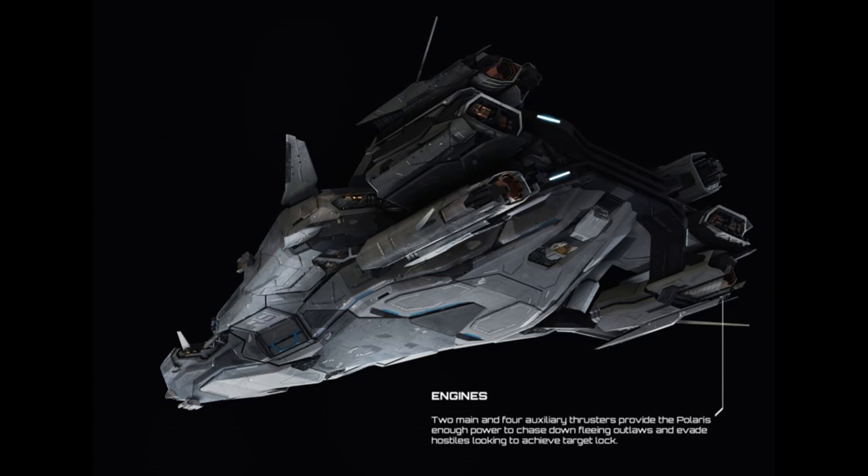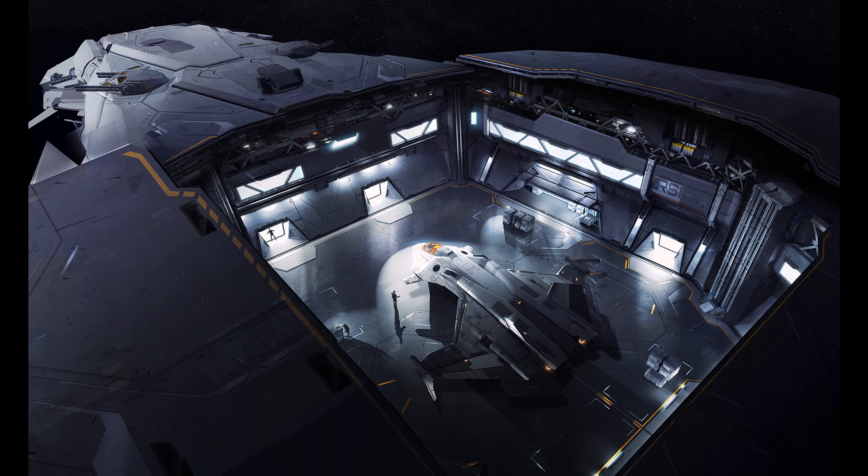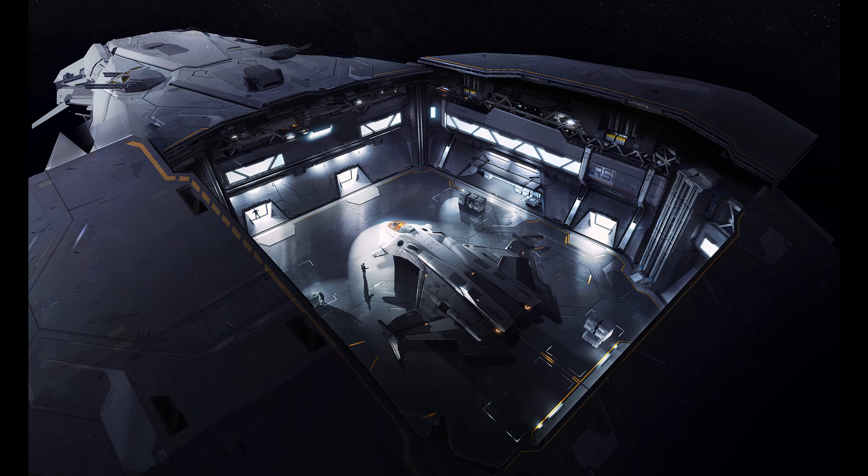The two large shields should help against fighter attack, but medium or large bombers could be a problem for the ship. The Polaris also does not come with any small ship to fit in the hangar — by default, you'll have to buy one.